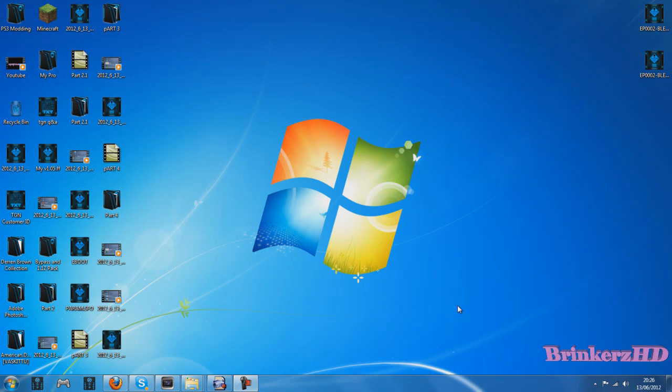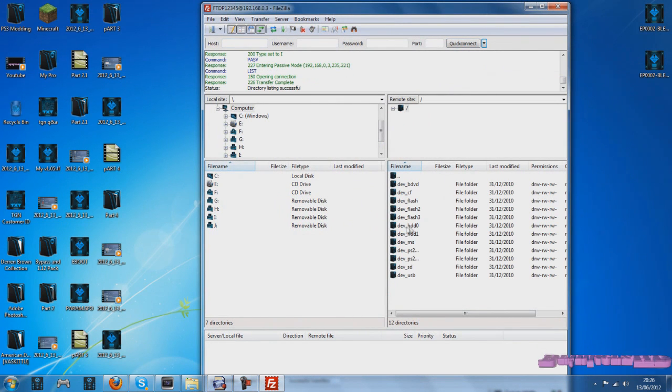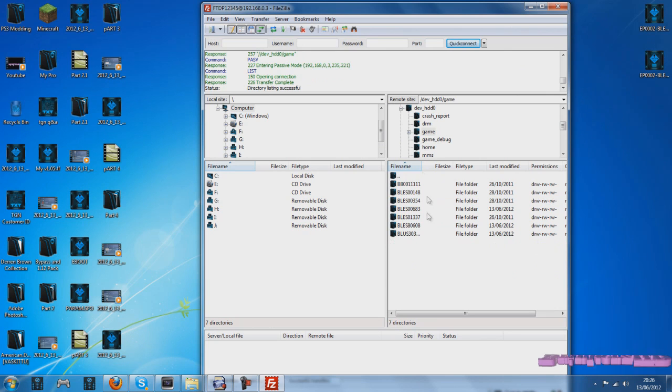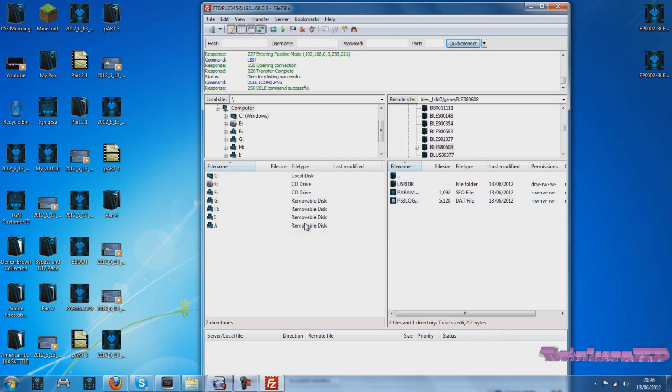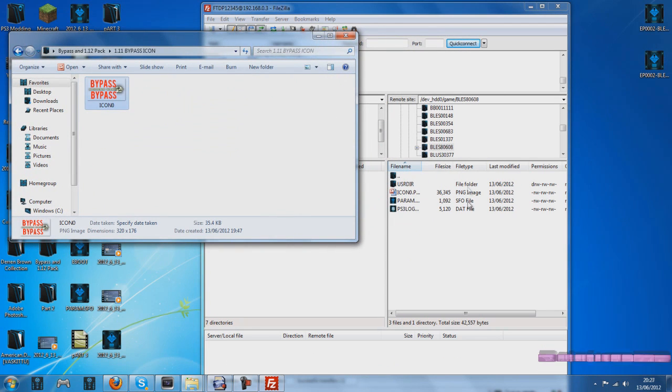Back on the computer for the final part. Go to network settings on your PS3 and load up your FTP server again. Open FileZilla and connect, then go to dev_hdd0, game, and find the multi-man folder — BLAZE80608. Go there and delete the icon, then go into the bypass 1.12 pack and drag the 1.11 bypass icon into the BLAZE80608 folder.